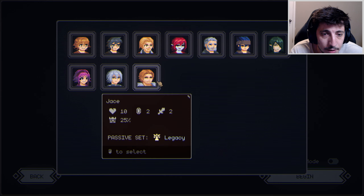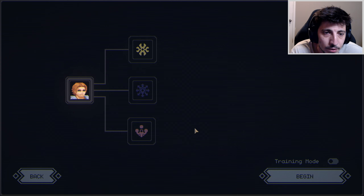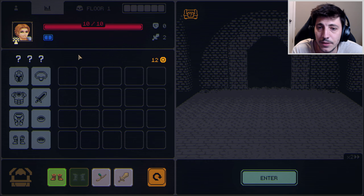When Jace is the last one, the Legacy ability does something special: every turn, apply Arthur's Mark on a random enemy. Alright, we'll give it a go and see what happens.